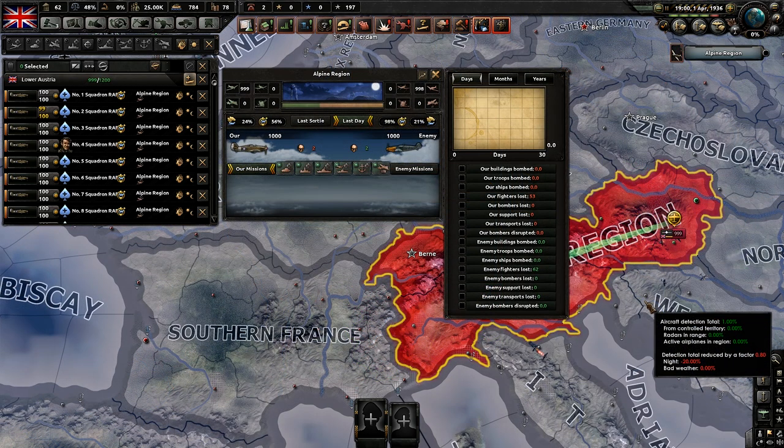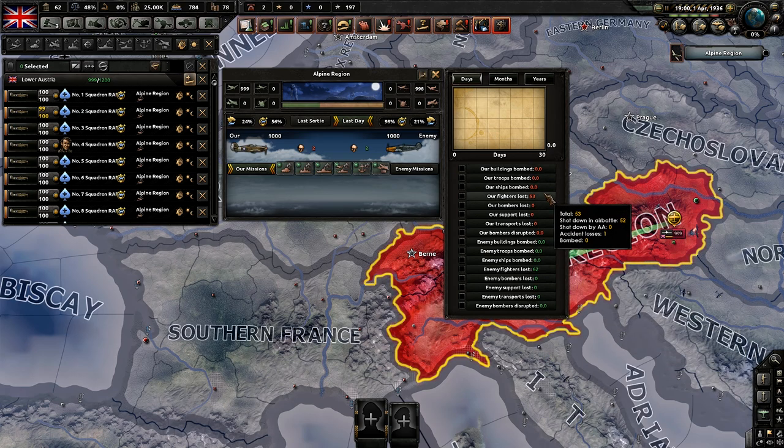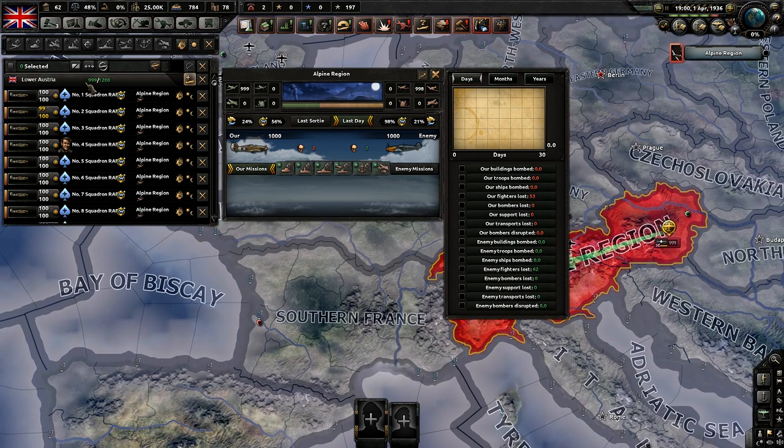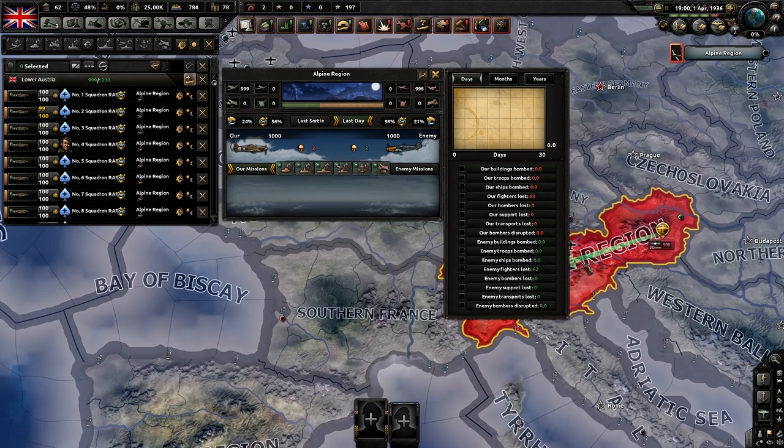It is now April Fool's Day, and again it's about the same amount of losses. We've lost 53 planes and shot down 62. That's a slight difference of only around 10 aircraft, which I don't really believe would make that big of a difference with all these air wings.